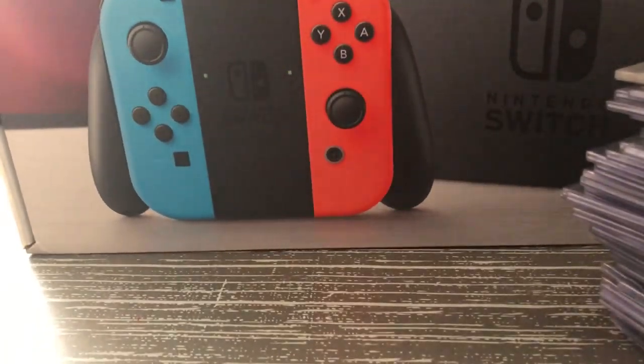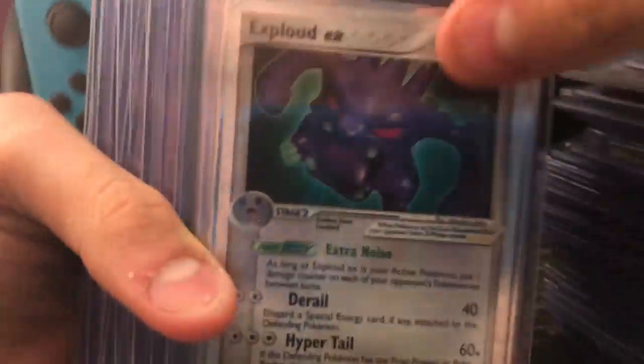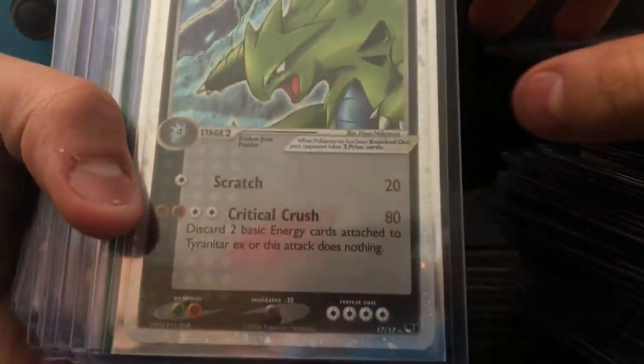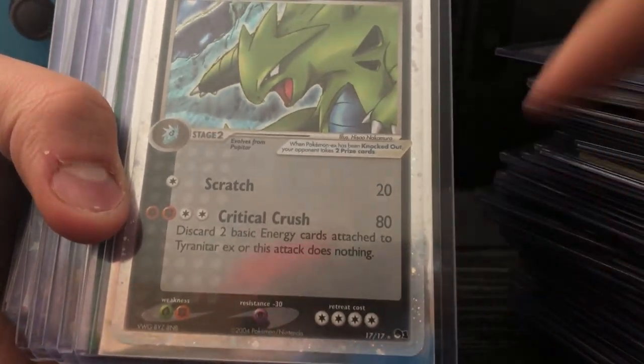Look at this huge stack — all right, this is the last stack, the box is empty now. Empty the last stack. Exploud EX — some older EXes. Tyranitar EX, this is a really old one. Pop Series one.